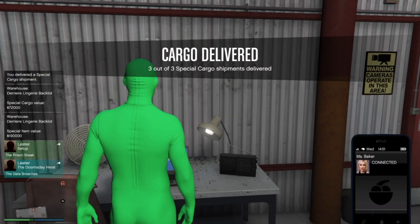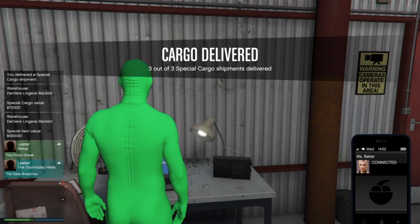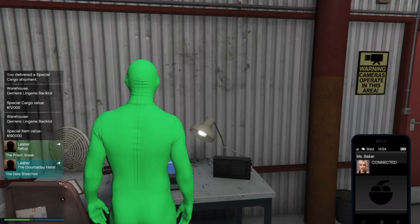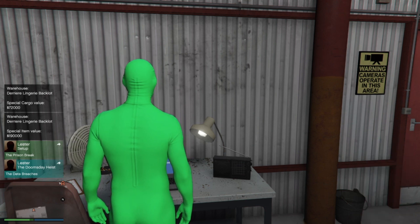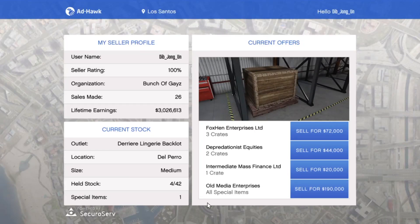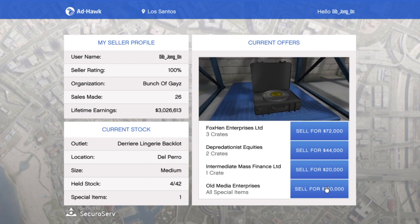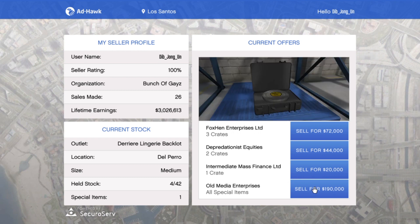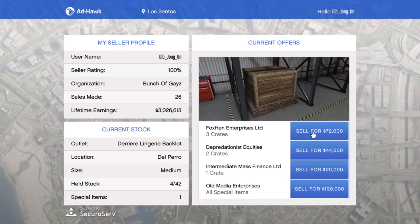If you're lucky, you might get a special crate — look at this right here! We have four crates: $190,000 for the special crate, and $72,000 for three regular crates during double money and RP. The special crate is top-notch quality but it's random — I don't know how you get it, it's just random.